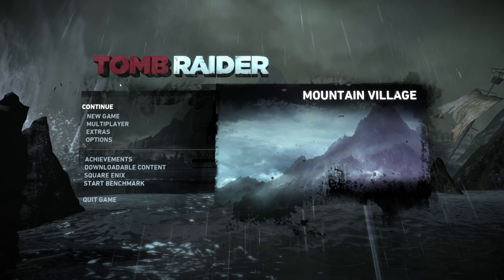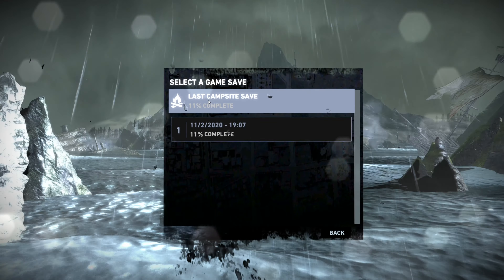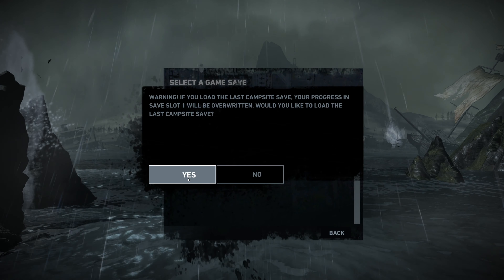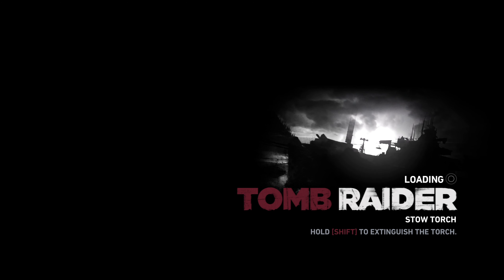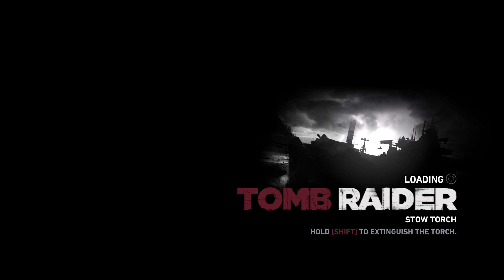Hello everybody, welcome back to part 6 of the Tomb Raider playthrough. Last we left off after we found the radio — I think it was a transmitter thing — and we helped Roth heal up.